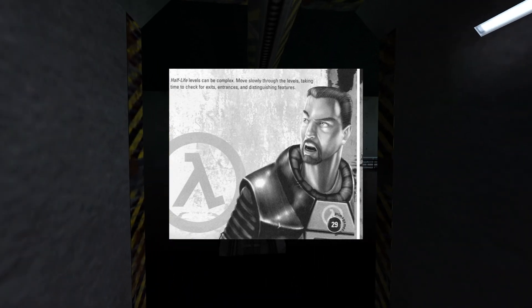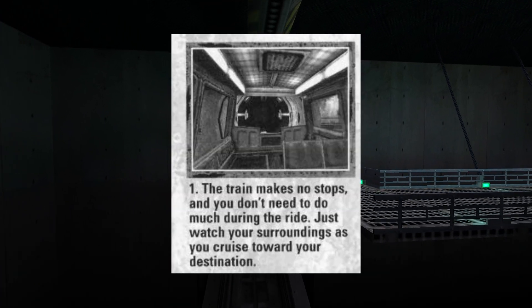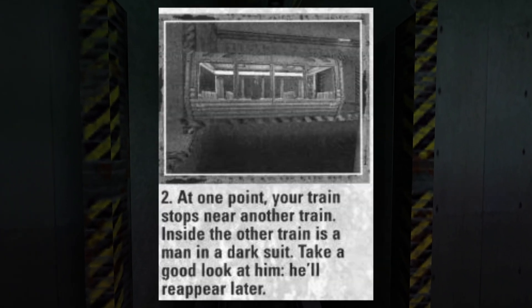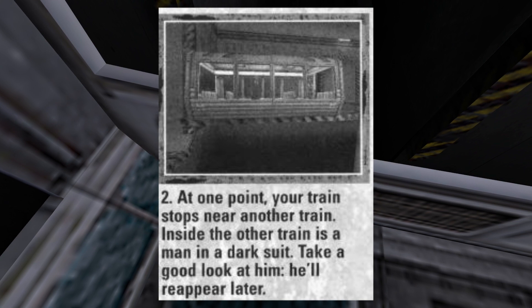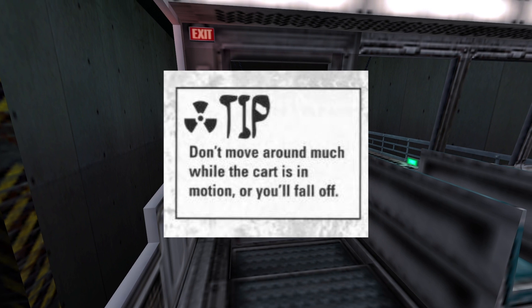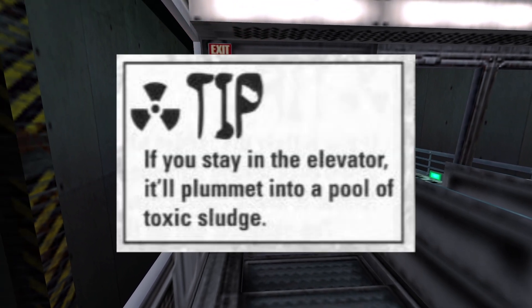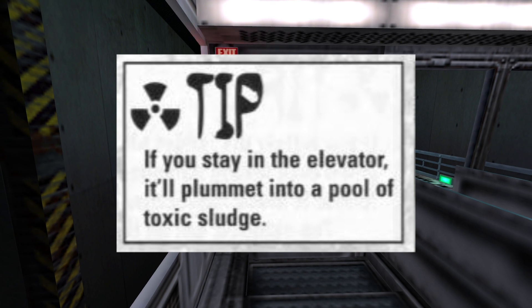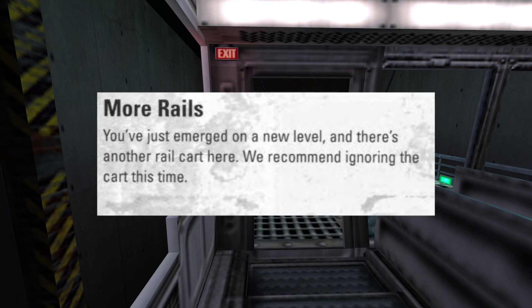On page 29, Gordon looks very lost. On page 30: Step 1, your train makes no stops. Step 2, at one point your train stops. On page 51, tip: don't move around much while the cart is in motion, or you will fall off. Page 57, tip: if you stay in the elevator, it will plummet into a pool of toxic sludge — feels like it's recommending that you do that, and it's not a warning, it's a tip. Page 67, we recommend ignoring the rail cart this time.